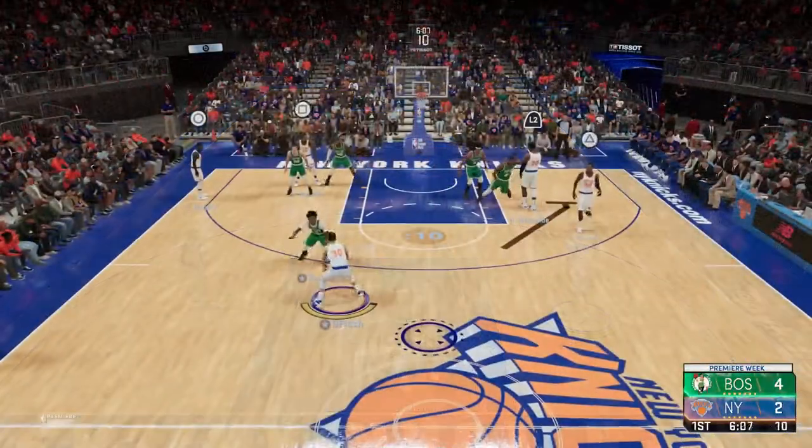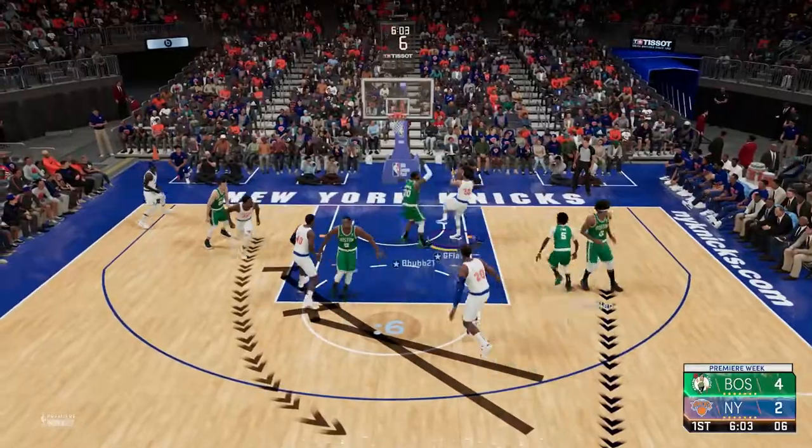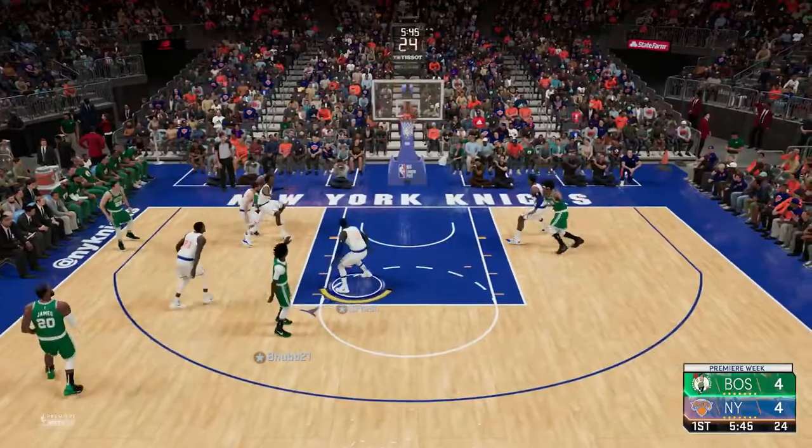D'Aaron Fox gets into the paint and he gets a nice lob inside to Ibaka. He has a pretty good team — he has D'Aaron Fox, Serge Ibaka, Jared Allen, and LeBron James. He has a pretty athletic and very fast team.